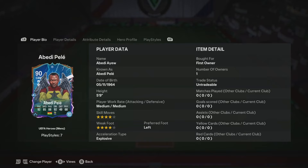We're looking at UEFA Heroes 90-rated Abdeli Pelé. You can see here: 5'9", medium/medium, 4-star/4-star, left-footed. Can play left mid, centre forward, or CAM.